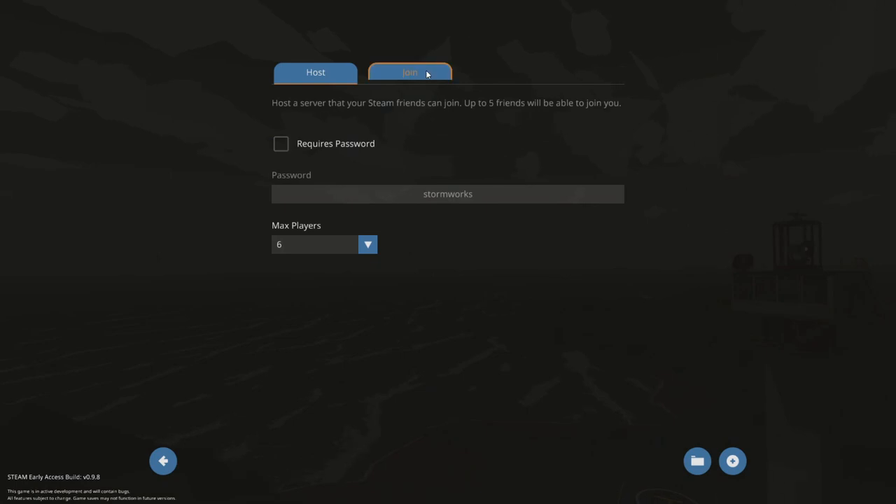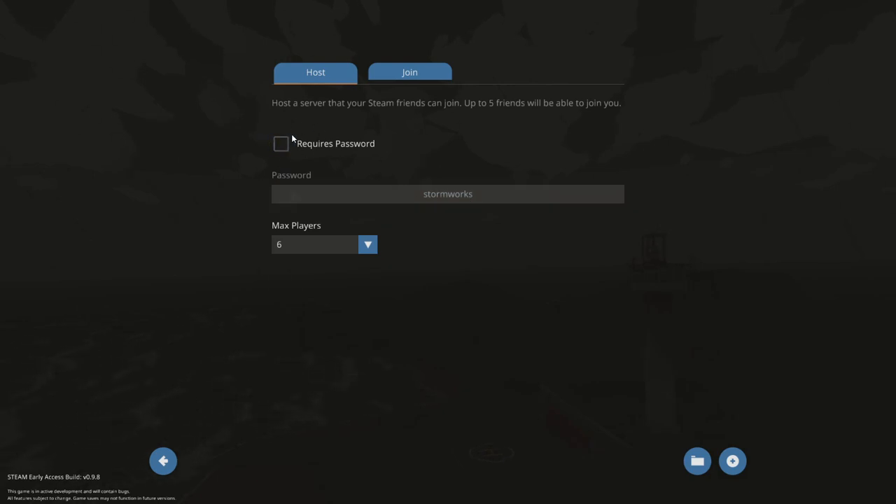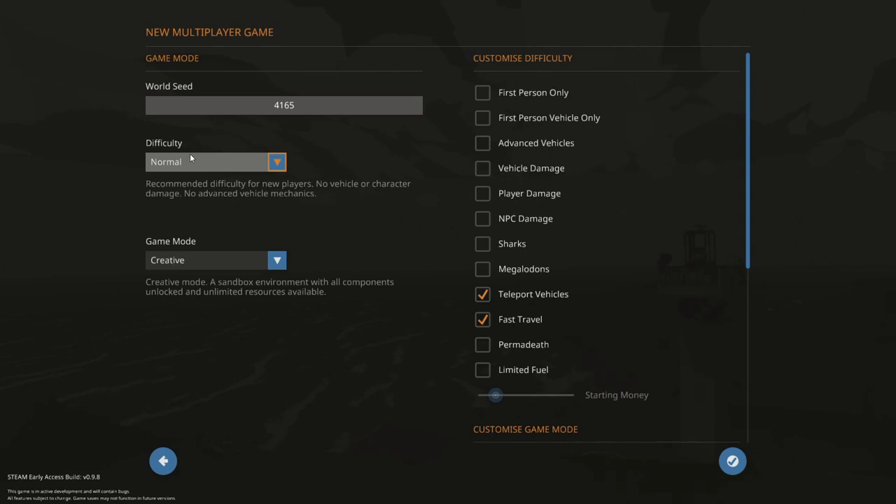The multiplayer isn't too difficult to use. If you are just joining a friend, all you have to do is click the join button. You have to make sure you are a Steam friend with the person you're trying to connect with. Refreshing the page should bring up someone who's starting a server. If you want to host your own, you can set up a password — leaving it blank means no password. There is a glitch where the max players is effectively reduced by one, so if you set it to six players, only five can actually join before the sixth gets a full server error.